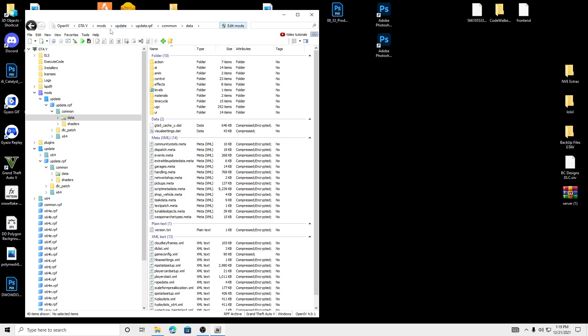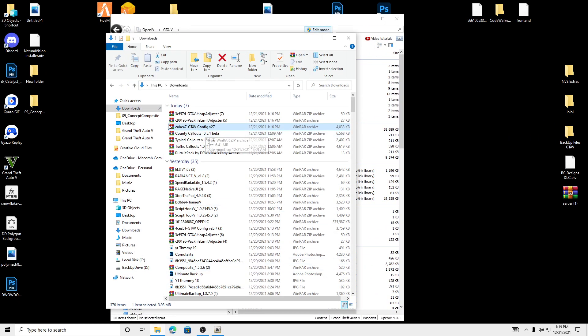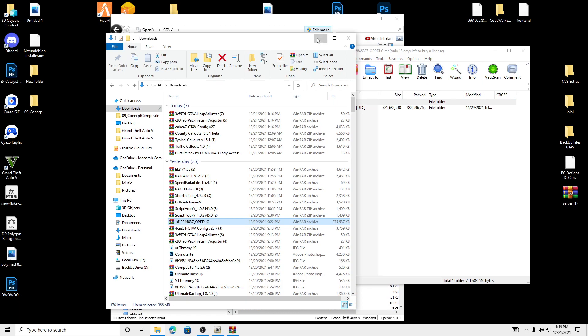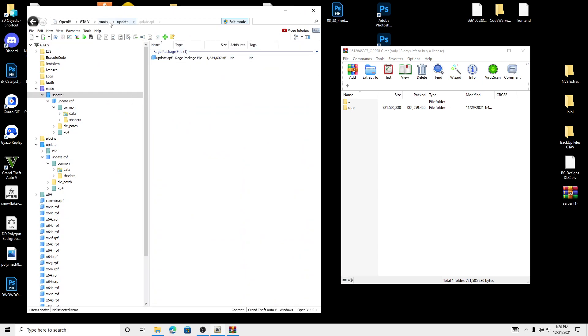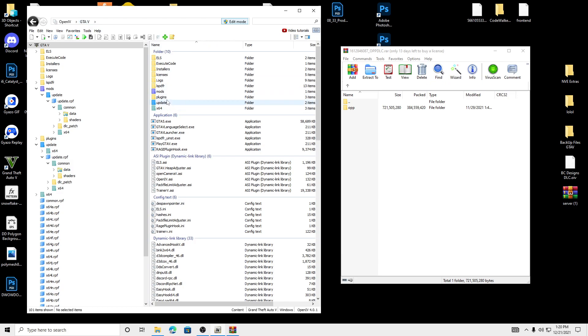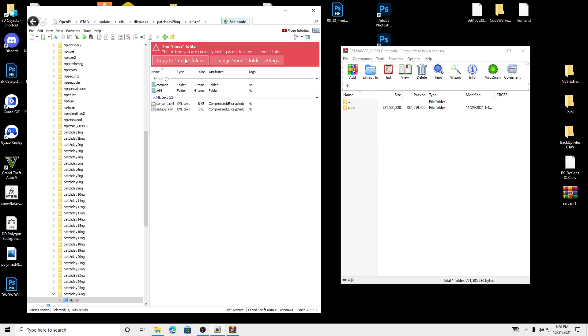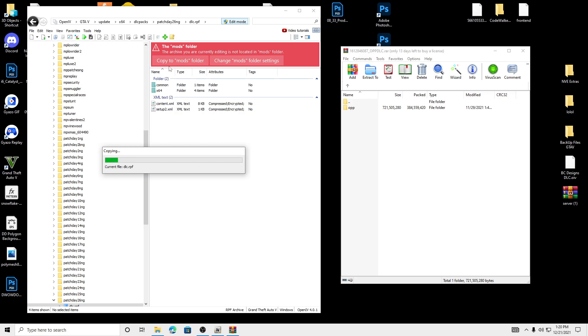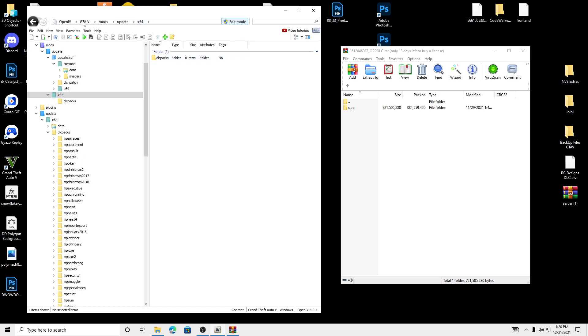Now we can install a vehicle pack to make sure that this is installed right and working. To show your DLC packs in your mods folder, go to Update, X64, DLC packs, Patch Date 26, DLC RPF, and copy the mods folder. Then go to your mods, Update, X64, DLC packs, delete Patch Date 26. Now you have DLC packs in your mods folder.